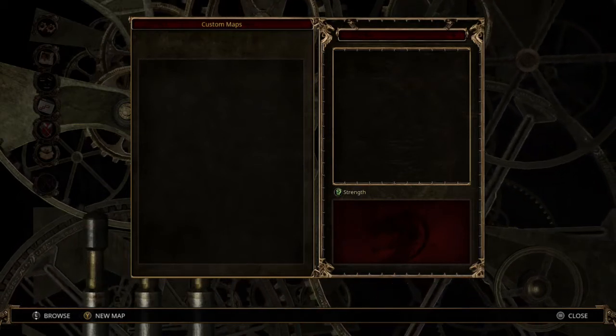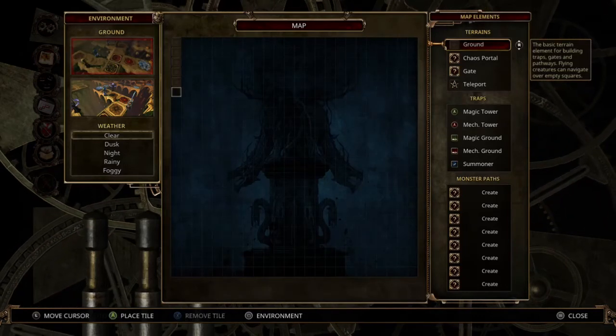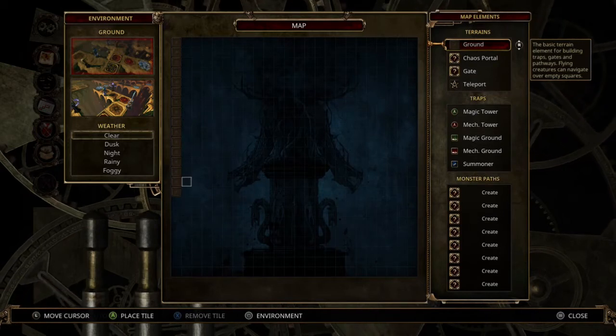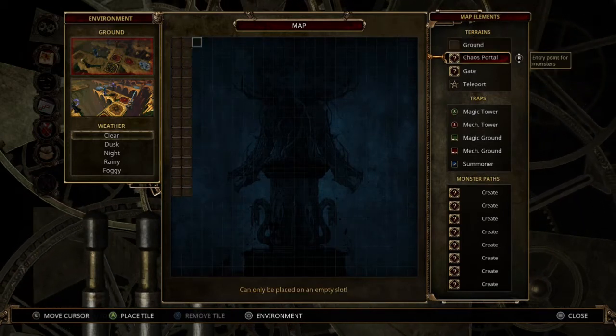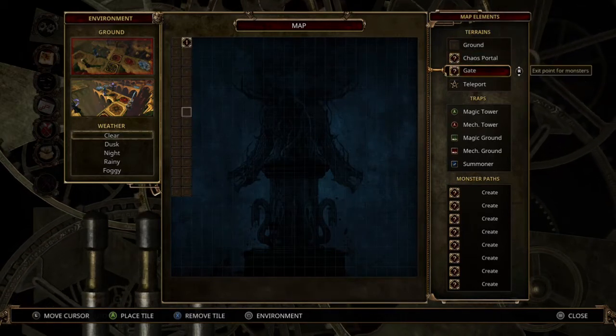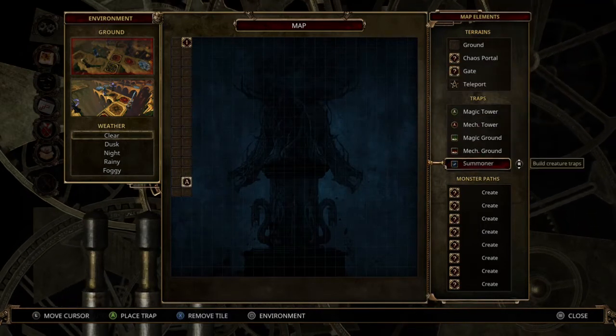Once you've created it, you just need to add a load of floor tiles — chuck a load on there, doesn't really matter what layout. Then you need to add a chaos portal, stick it at one end, and stick a gate at the other end.